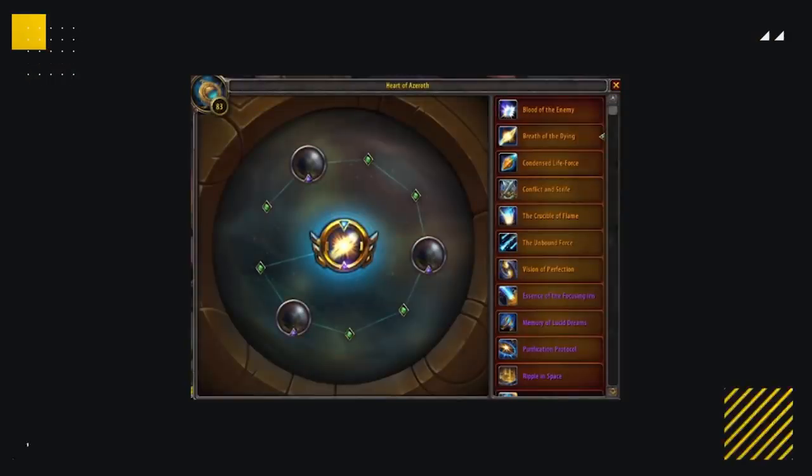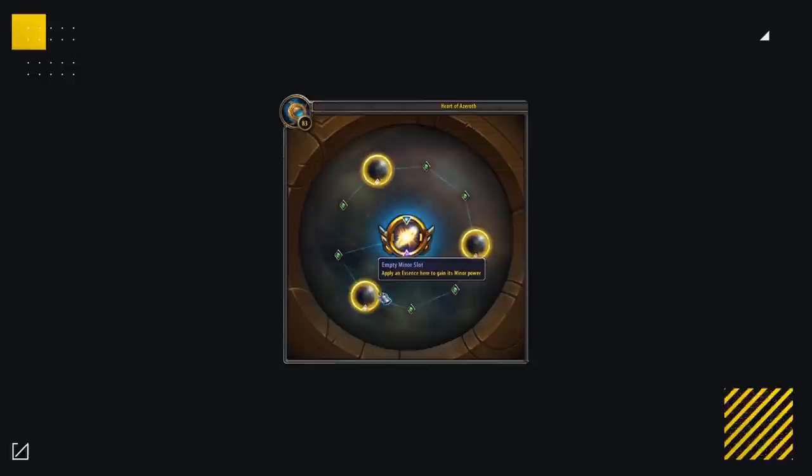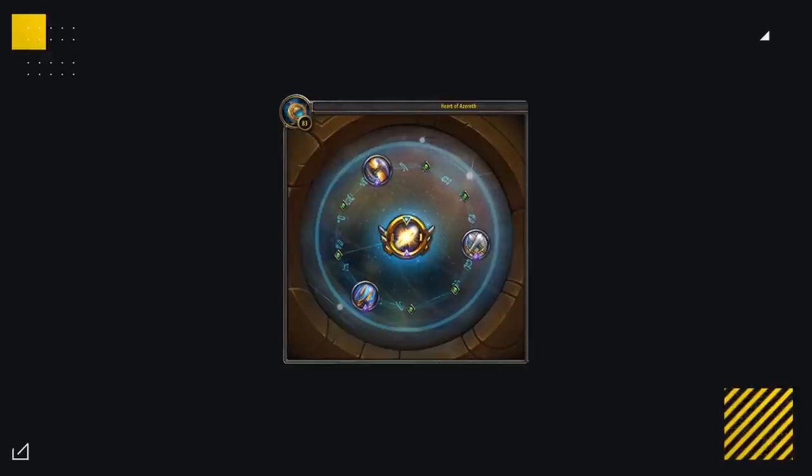There are a few changes to minor Essences with Patch 8.3, including a new slot at level 75 neck, so now you can pick up three minors. Your first minor is either Lucid Dreams or Breath of the Dying — whichever you didn't select as your major. The second minor is Conflict and Strife, adding a huge boost of versatility. The final minor is Vision of Perfection, which reduces the cooldown of your Combustion, letting you do more consistent setups — and by default, offsets Combustion to target trinkets.